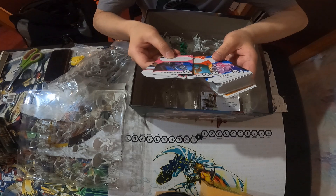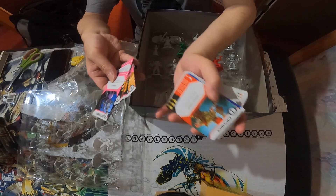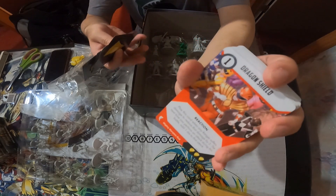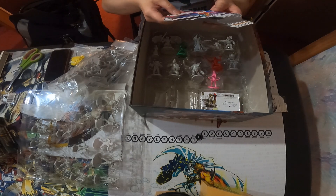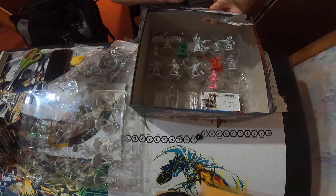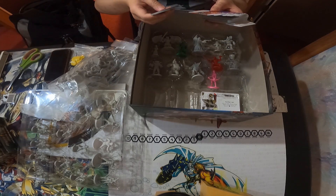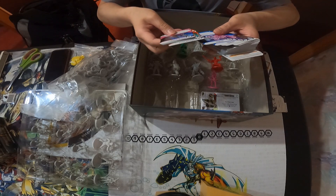We got two new cards with Jason — Mighty Morphin Red — the Dragon Dagger and Dragon Shield. Dragon Shield: when any Ranger suffers damage, reduce that damage by three. Cost one. Next time you perform an attack during the battle, add one die. So it's like a counter attack.